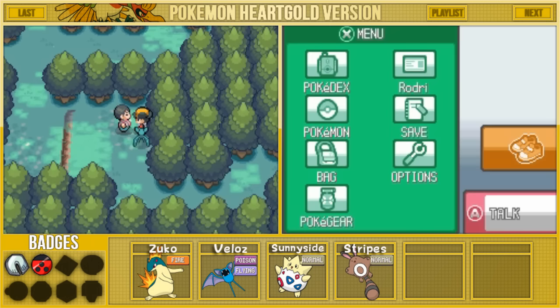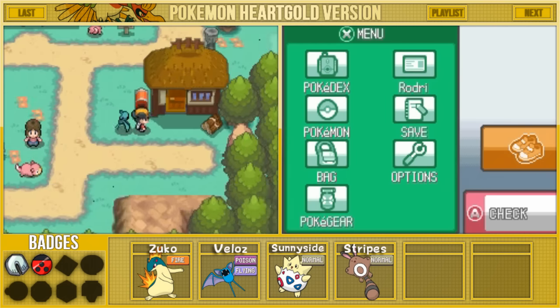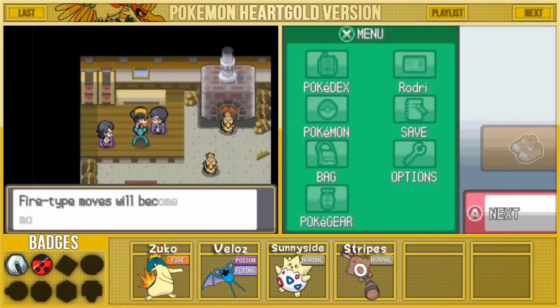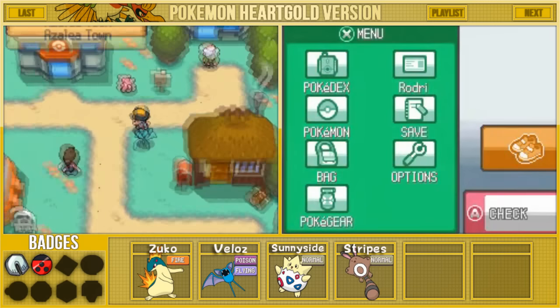Headbutt allows us to bump into trees, which is actually going to come in handy today. Now that we're done here in Ilex Forest, we're heading back to Azalea Town to follow up on a second suggestion. You guys told me to come to the Charcoal Kiln. The man inside says: 'I'm so sorry, I forgot to thank you. This Charcoal I made — Fire-type moves will become more powerful when a Pokemon holds it.' We obtained the Charcoal, which is going to help power up Zuko's moves.